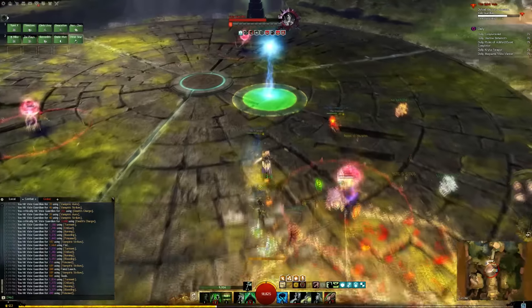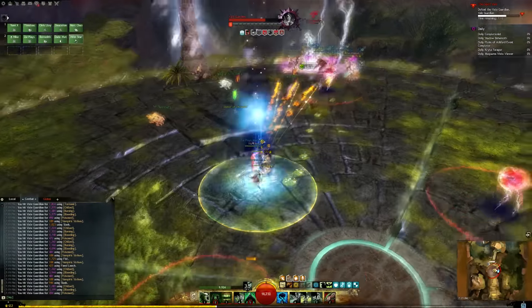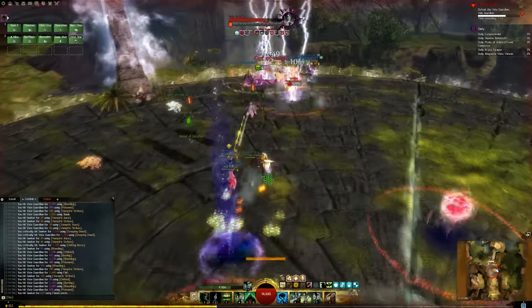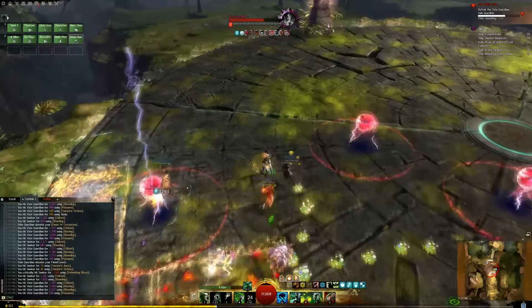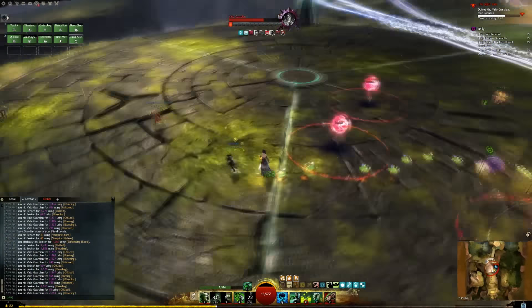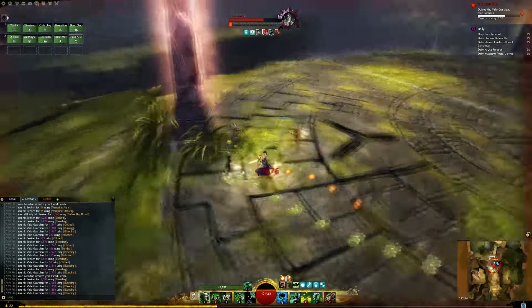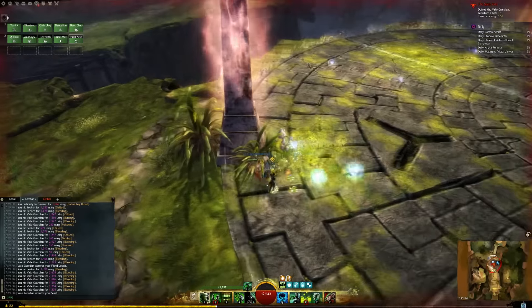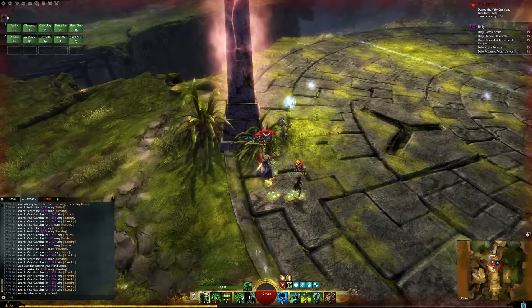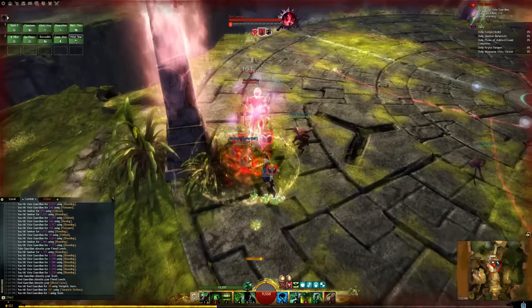The sustain from Blood Magic was pretty useful for this fight, but overall this build had some low burst CC. You have lots of chill, some cripple, and also some fear, but you don't have the ability to completely obliterate a break bar besides your Flesh Golem's charge. So if you find that your party CC is lacking, you can always swap that focus out for a Warhorn for that extra long daze.